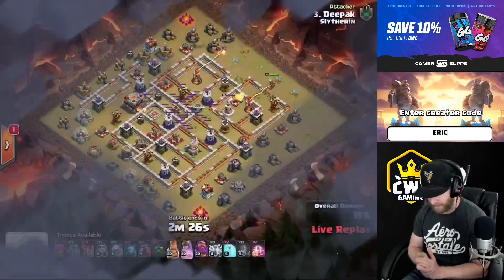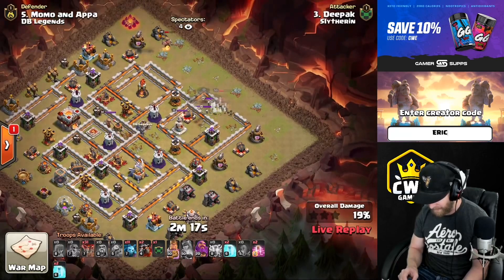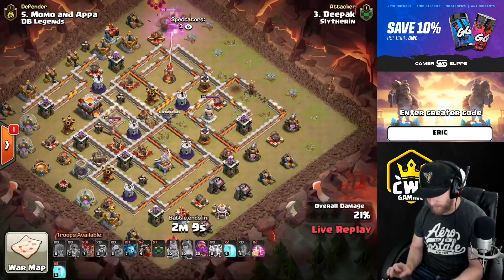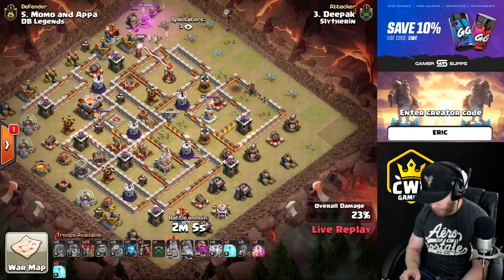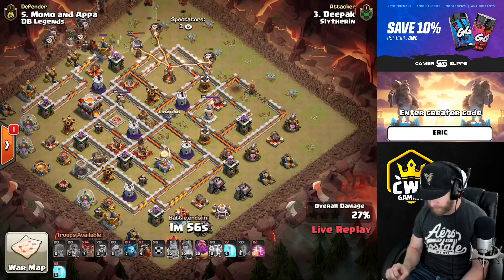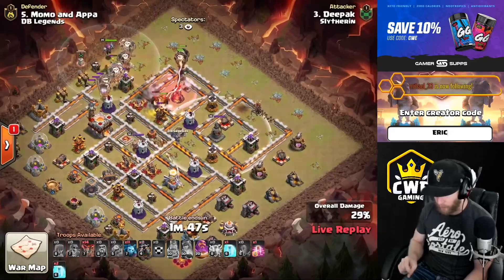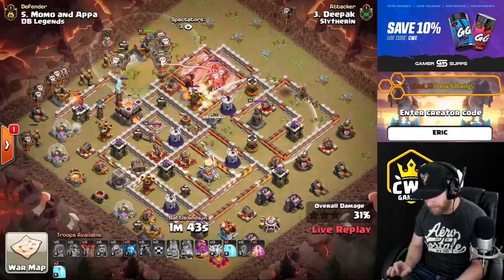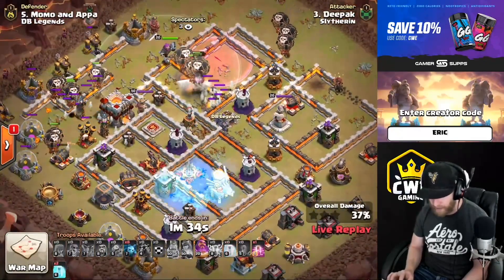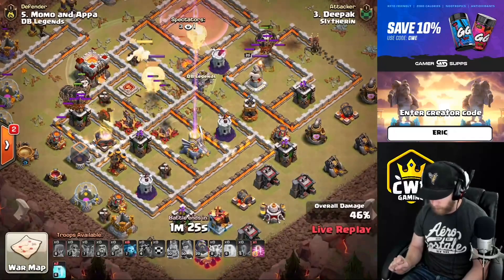Deepak is coming in over here with zap, quake, super wall breaker, hero lalo. Sending the queen to take out the inferno, using the king to push her in — got some good value but didn't finish breaking the ring of defenses. The problem is when the lalo comes in, the balloons will go on both sides of the hole in the middle of the base and split, causing problems. Maybe an ice golem or something in front of the queen would have given more punch. Getting caught with a tornado trap — oh no, look at this tornado trap.